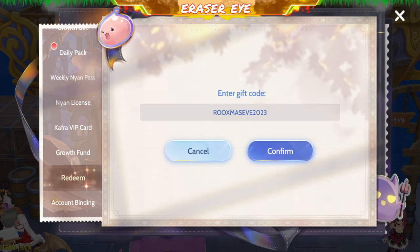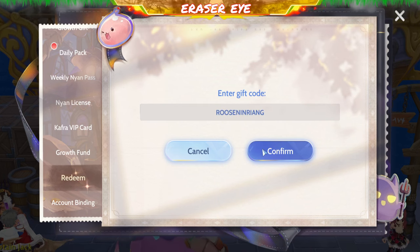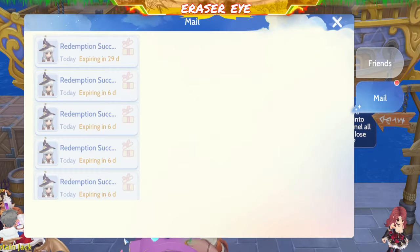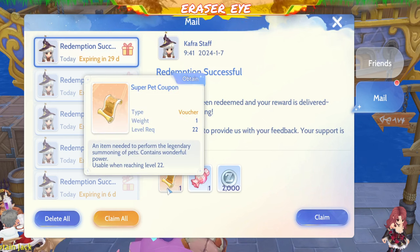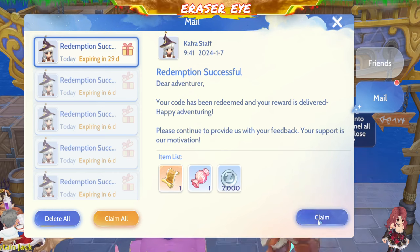We got that one a bit late. Next time we'll upload codes weekly so we don't fall behind. Next is ROO Senin Riyang. From this you get one Super Pet Coupon, one Speedy Candy, and 2,000 Zenny.